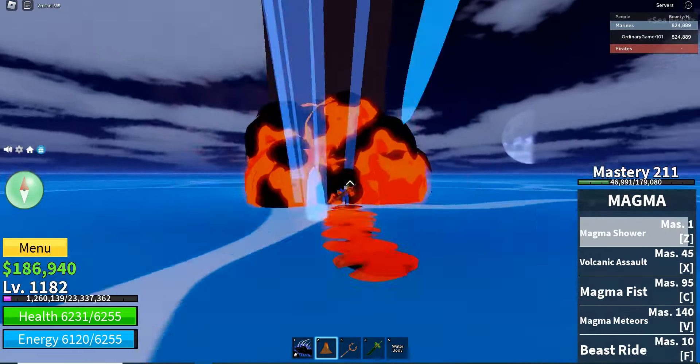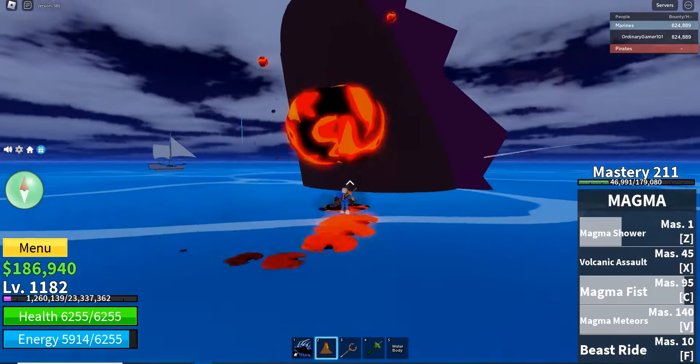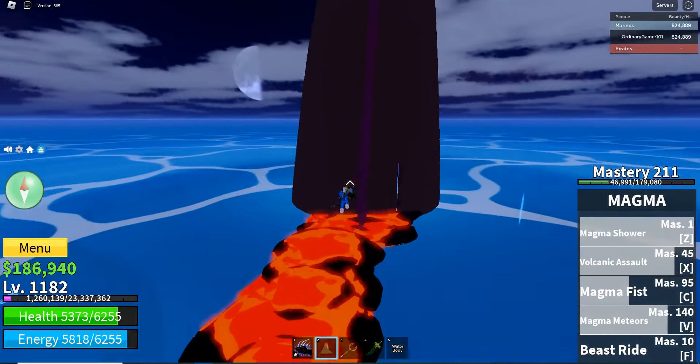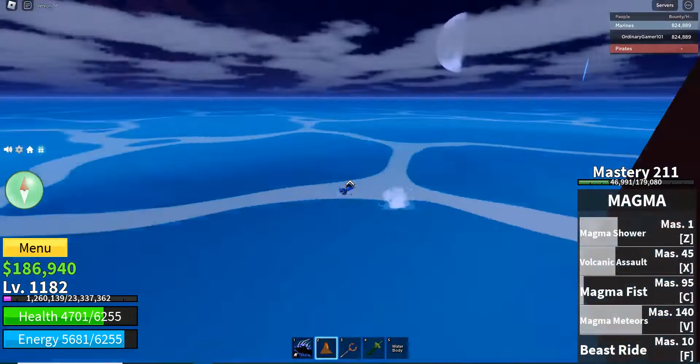Once the sea beast spawns, I recommend using something you can walk on water with, like magma or ice, because that makes it really easy. Or if you have lots of energy you can just stay in the air for a long time, so that doesn't really matter.